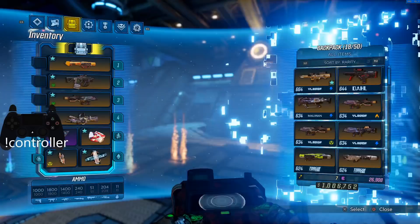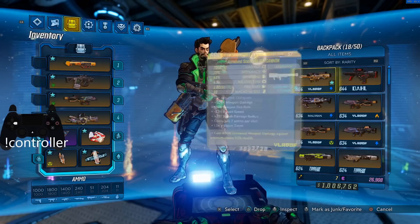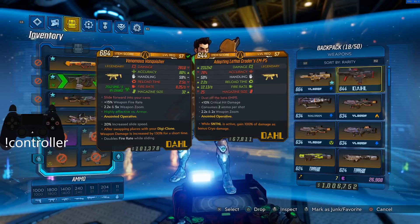One major tip I'm giving you is to use the Vanquisher — it gives 20% increased slide speed. Before you ask, yes you can use the EMP5, but the Vanquisher is a multiplicative speed bonus whereas the EMP5 is an additive speed bonus. So the Vanquisher is actually going to get you further when you're doing these jumps.